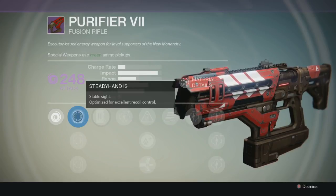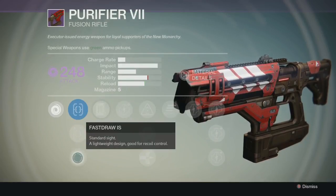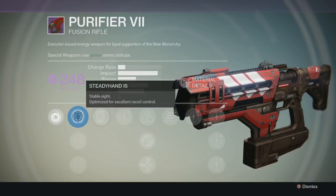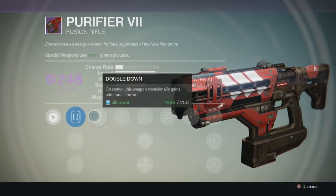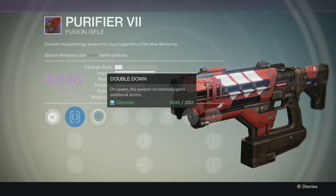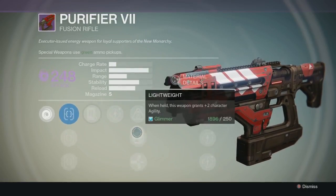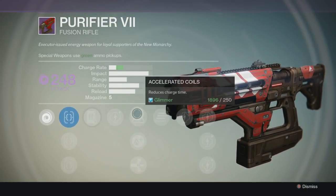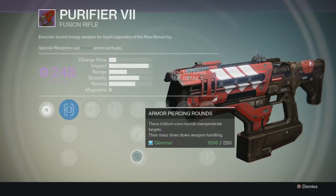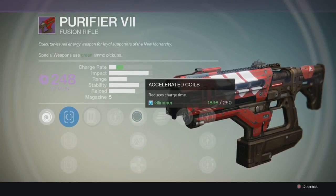Let's take a look at the perks. It has Steady Hand, a stable sight; Sure Shot IS, a snapshot sight; and Faster IS, a standard sight. I don't have any of these unlocked because I haven't even used the gun. The first perk is called Double Down — on spawn, this weapon occasionally gains additional ammo. For the upgrade tree, options include Accelerated Coil, which reduces charge time; Lightweight; and Armor Increasing Rounds. I'll definitely go with the Accelerated Coils to reduce the charge time.